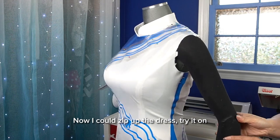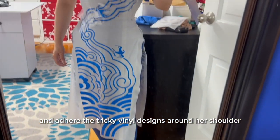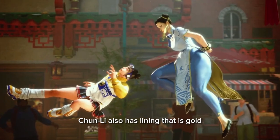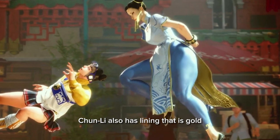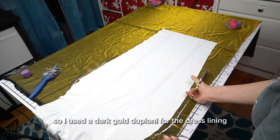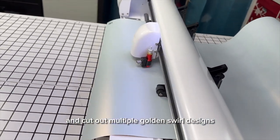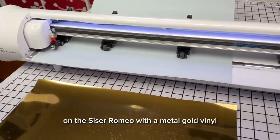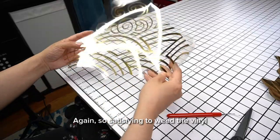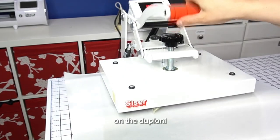Now I could zip up the dress, try it on, and adhere the tricky vinyl designs around her shoulder. Chun-Li also has lining that is gold with gold swirly designs. So I used a dark gold dupioni for the dress lining and cut out multiple golden swirl designs on the Caesar Romeo with a metal gold vinyl. Again, so satisfying to weed the vinyl. And the heat press gave me solid adherence on the dupioni.